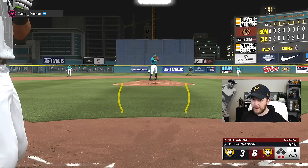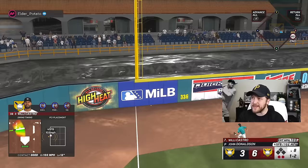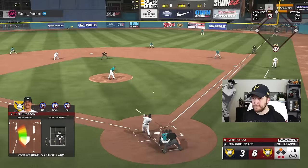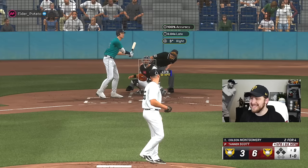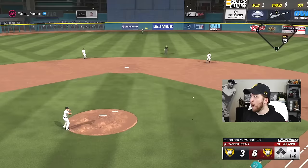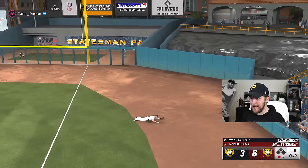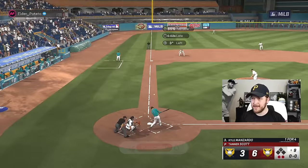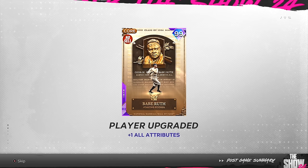Cory Seager got robbed. Maybe I'm just terrible — but I have not been impressed with this Willie Castro card. All you gotta do is speak things into existence — a two-bagger from Willie Castro, you take out John Donaldson. Going with Tanner Scott to close. I've never seen one person take so many borderline pitches. Trout, turn on the burners kid! Tanner Scott's got his buddies back — get out of here! I thought maybe Babe could have another player of the game, but they gave it to Rafael Palmeiro. Babe Ruth is now at parallel three — that was the best debut video I've ever had!